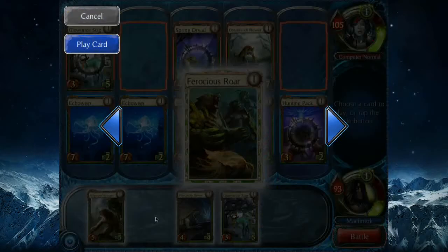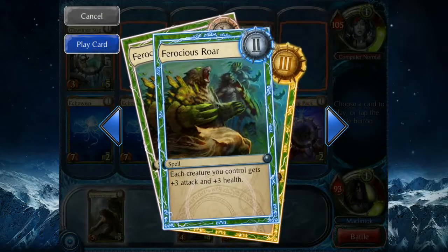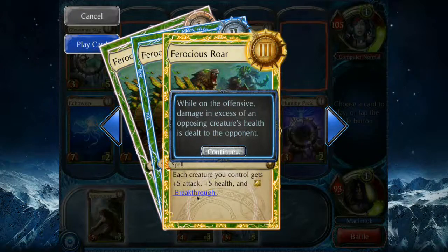I'm going to boost up everyone's attack and health. So this is the Forest of War at level one — each creature you control gets plus one attack and plus one health. At level two, each creature you control gets plus three attack, plus three health. And the final evolution gives each creature plus five attack, plus five health, and they gain Breakthrough. Breakthrough is this game's version of trample from Magic — while on the offensive, damage in excess of an opposing creature's health is dealt to the opponent.